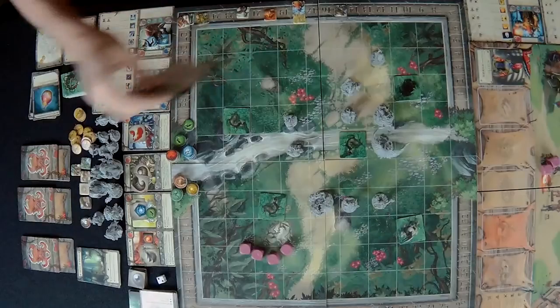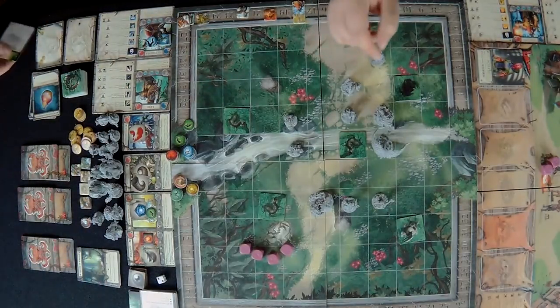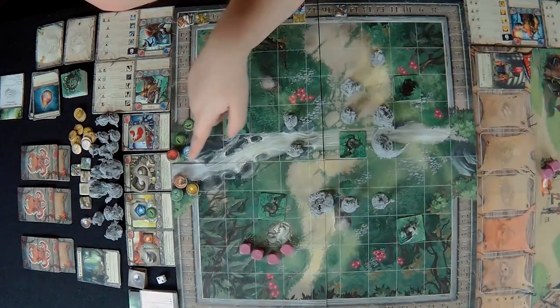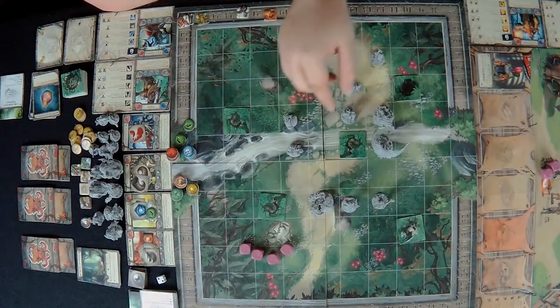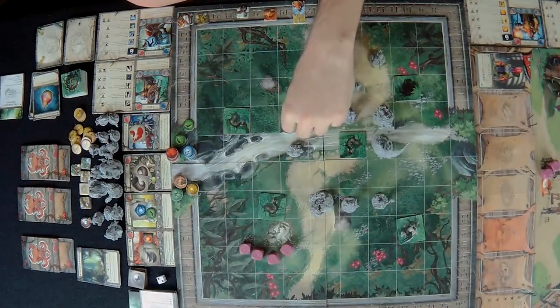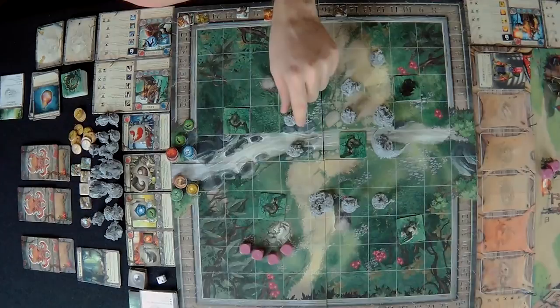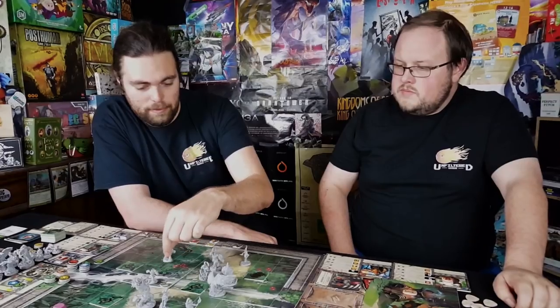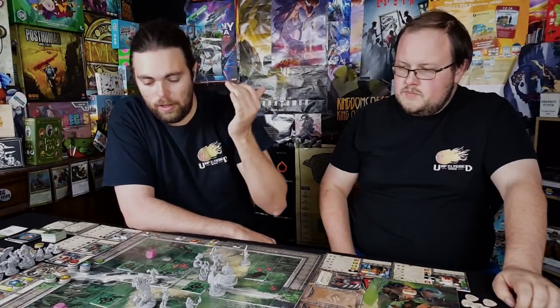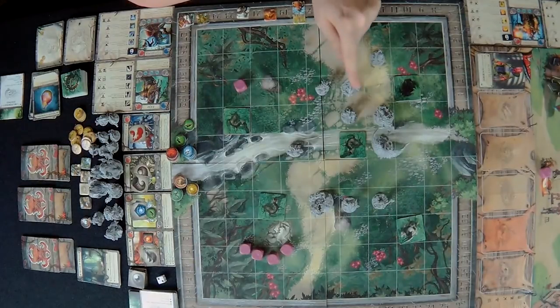Now the skirmishers activate. They have four speed, one HP, two defense, and four speed. Zero base physical damage with one attack die — on attack they bleed three. They roll one attack die each and cause a bleed since they didn't actually deal damage.